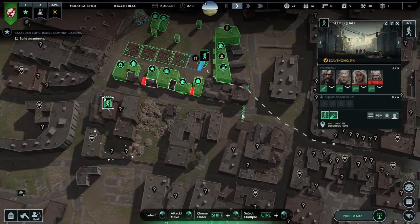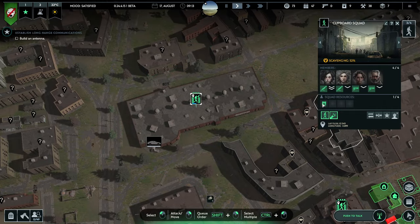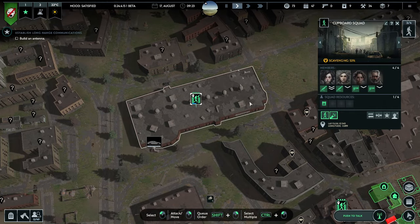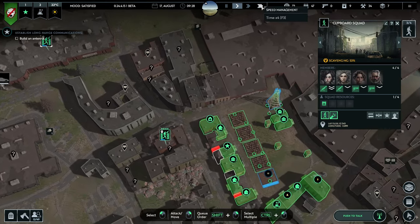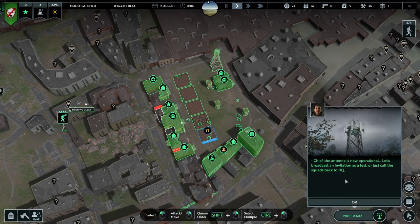These guys found not very much, but that's okay. And then over here they found some more fuel — which is kind of what you'd expect from a great big parking thing. Things are looking good. Chief, the antenna is now operational! Let's broadcast an invitation as a test, or just call the squads back to HQ.